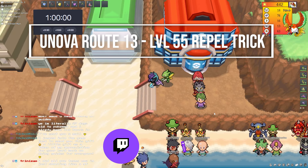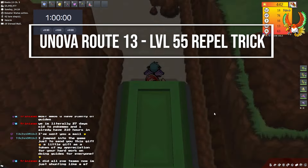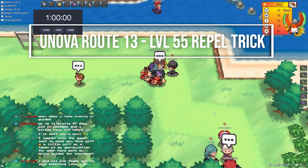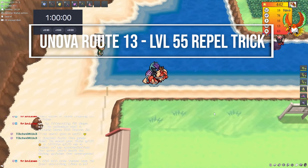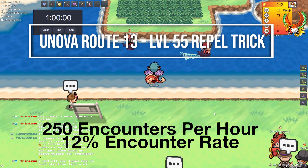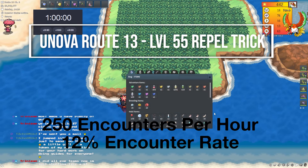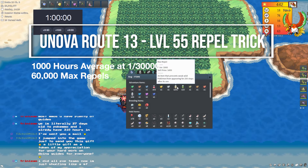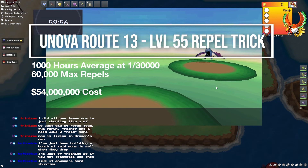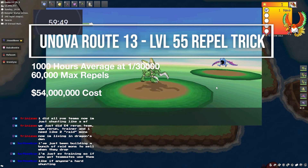Starting with the Route 13 spot just above Undella Bay, there's a little island with a patch of dark grass. In it, Absol can spawn between levels 53 to 55. Most of the other Pokémon that show up here are between 53 and 54, with one exception being Golbat. I tested repel tricking at level 55 and found Absol to be about a 12% encounter rate — averaging about 250 encounters per hour, giving about 30 Absol per hour. This also took about 60 max repels per hour. On average it'll take about 1,000 hours at the base shiny rate of 1 in 30,000 and 60,000 max repels, leaving a total repel cost of 54 million Pokémon.